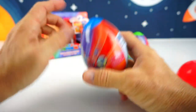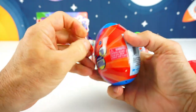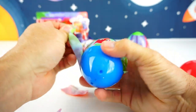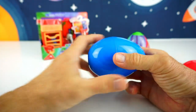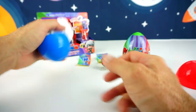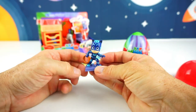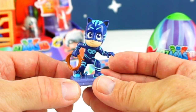Let's go to our second egg, which is blue for Catboy. Each egg has their own separate color — red, blue, and green. So let's see what we have inside of this giant blue PJ Masks egg. Alright, and boom. Let's pop it open, and of course there's the Catboy sticker. I think we may have a Catboy in here. And yes, our Catboy! And he's got a lasso in his hand too, and he's ready to spring into action!